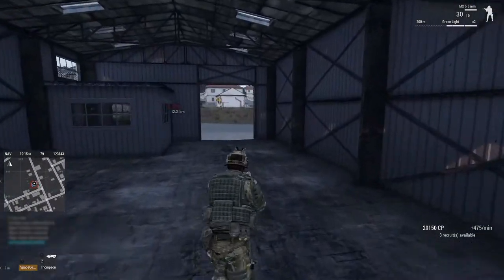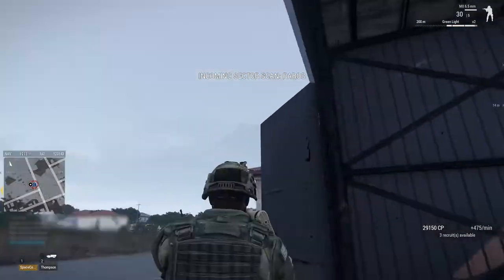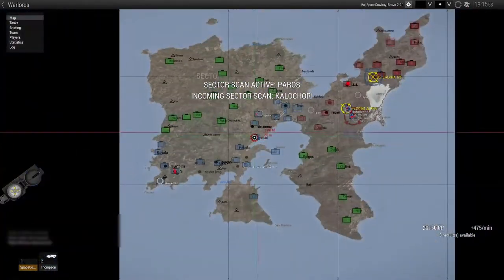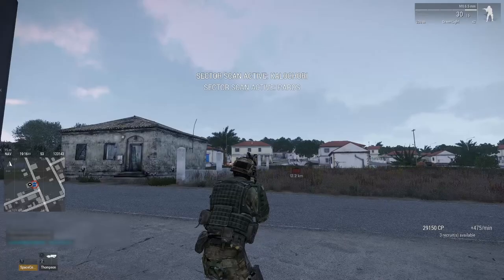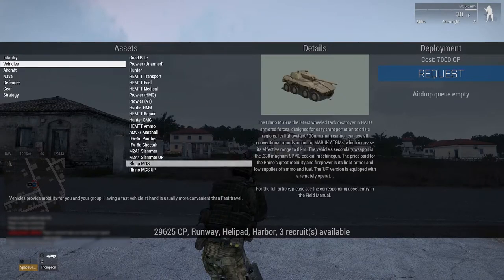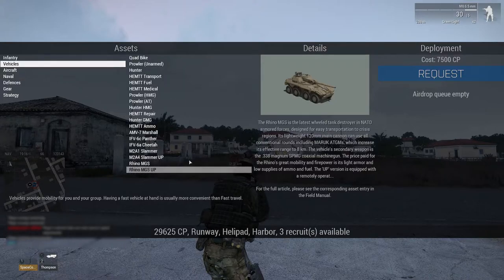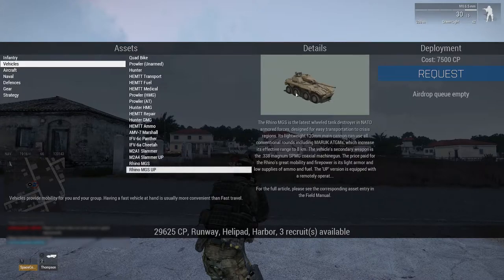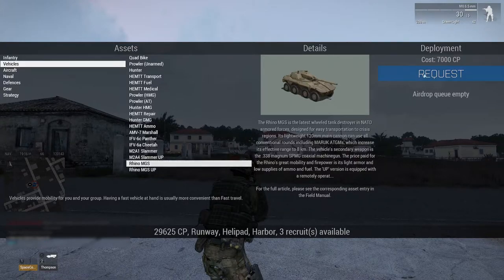Make sure you don't hear any jets, check your map, make sure no one sees jets. Now let's get the Rhino down - go back to Vehicle. You want the regular MGS variant. The UP has the commander gun, plus a bunch of extra armor and grill on the sides and front, but it makes it too wide to fit through the doorways. We only need the MGS - it doesn't have any extra features we can use anyway. Request it and drop it.